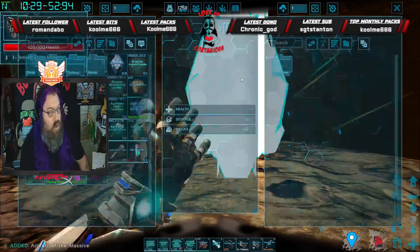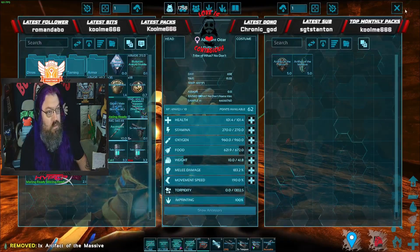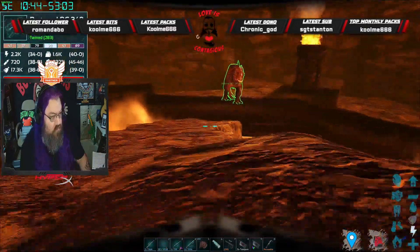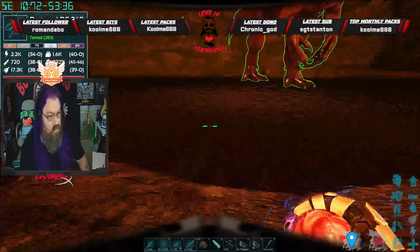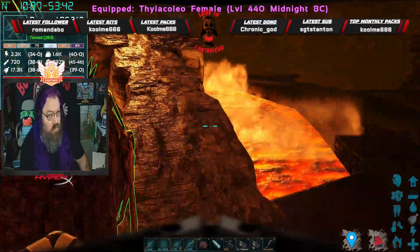We're going to grab the artifact and give it to our otter, and then we'll just move away from there and a new one should spawn. All right, there we go — we got another one.